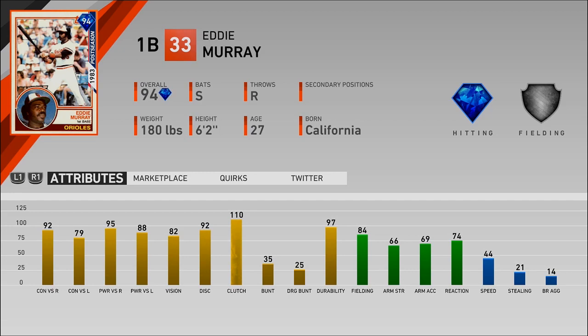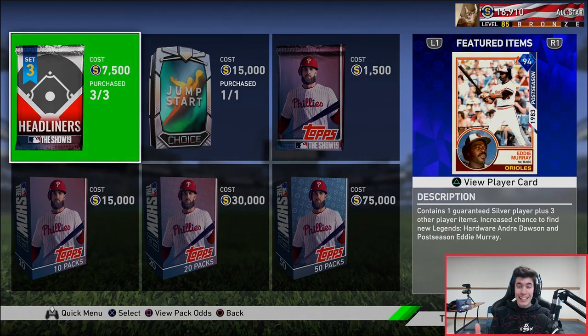Next we have Eddie Murray, 94 overall switch-hitting first baseman, diamond hitting, silver fielding. The silver Eddie Murray has been destroying it for me in Battle Royale, so this is a card I definitely want to try on my ranked seasons team. I'd probably choose Eddie Murray between the two - he was my MVP back in the MVP series in 2016. He has 92 and 79 for contact, 95 and 88 for power, 82 vision, 110 clutch, 84 fielding, 74 reaction, and 44 speed. Really good hitting card, fielding is okay, but he's a first baseman.